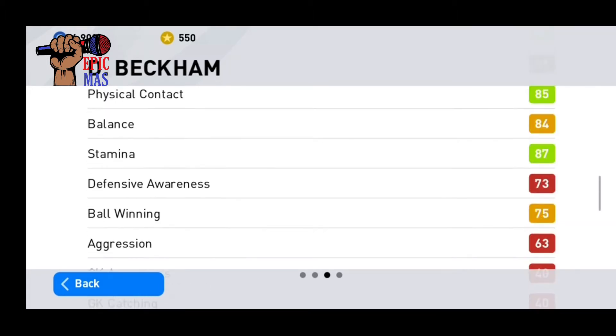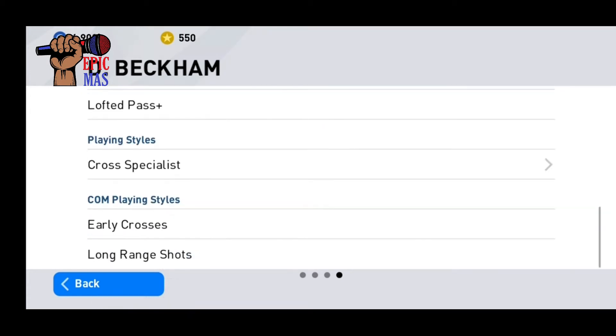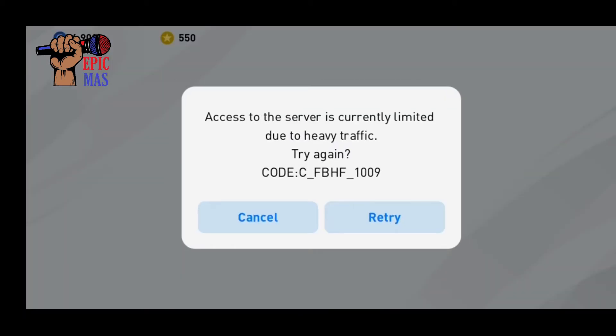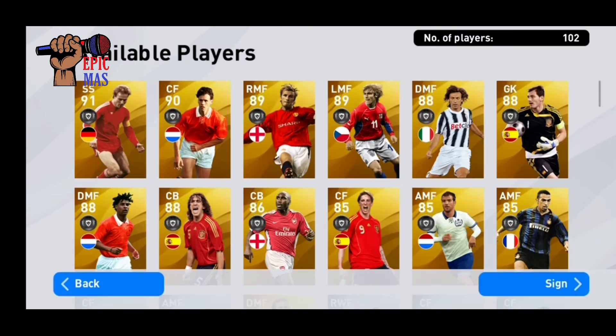So this is David Beckham's legend card. Of course it has a lot of shooting skills and stuff. Now let's click on this — will we get a legend on the first try? It's not a legend. I think I'm just gonna get a whole bunch of golden balls, so I just gotta retry.